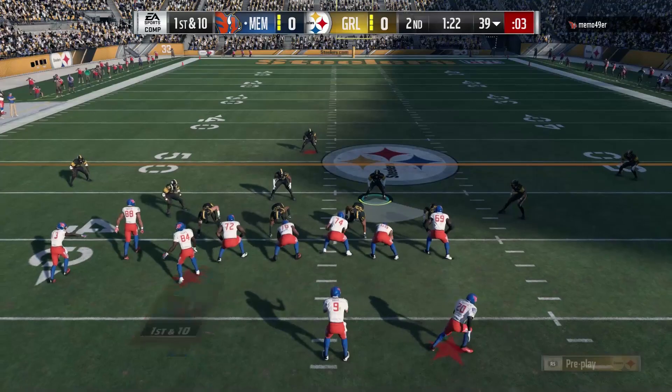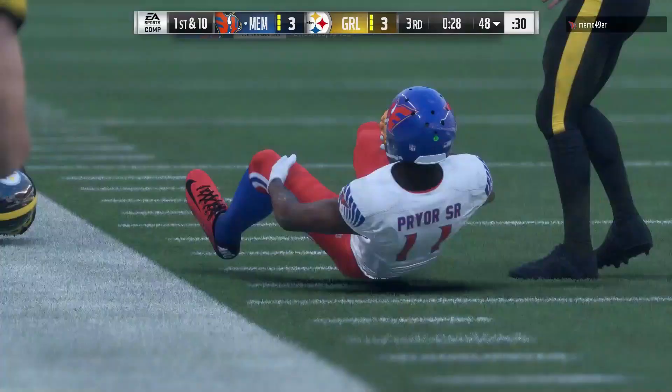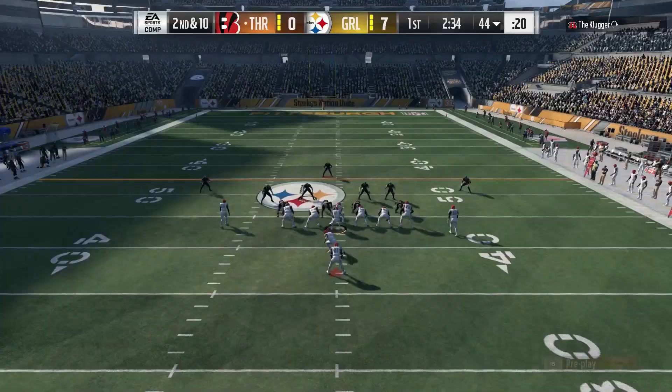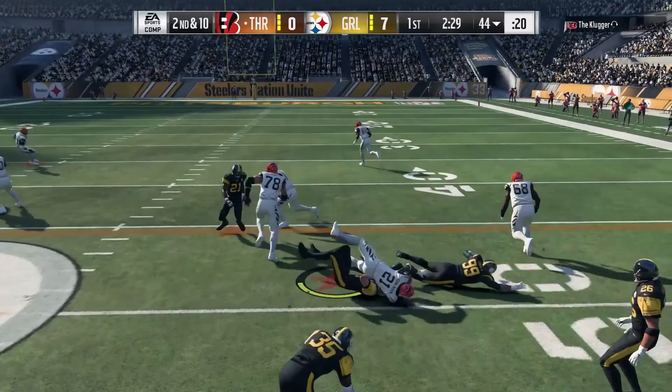He's got clutch yes, high motor yes, no D-line moves, big hitter no, and strips ball yes. So he doesn't have the big hitter traits, so he's not going to be laying down CPU hit sticks causing fumbles. Look how far you're standing away from that guy in zone coverage — your zone coverage is so high at 95, and you're just kind of letting guys be like, shouldn't you be standing right on him? It's weird that you're just 12 yards away, and he gets dragged for a first down.